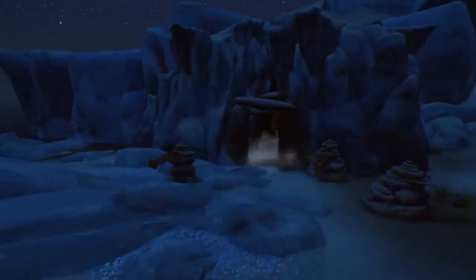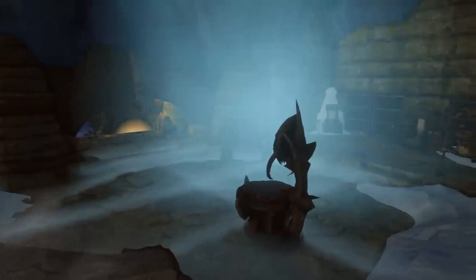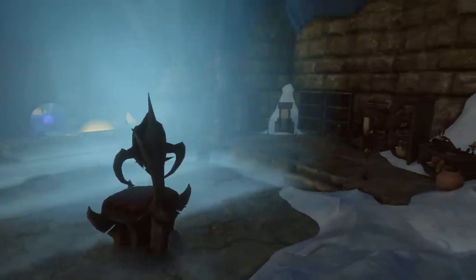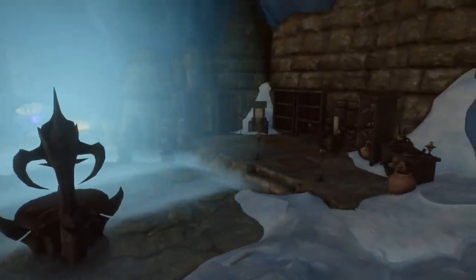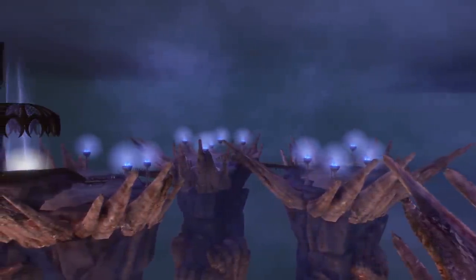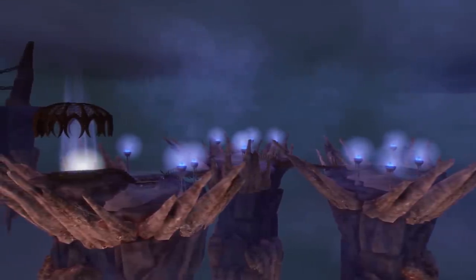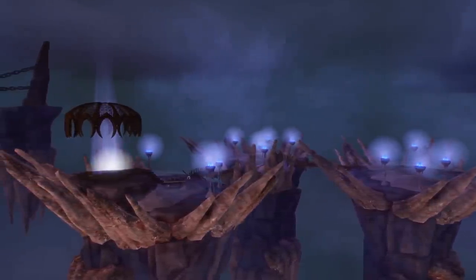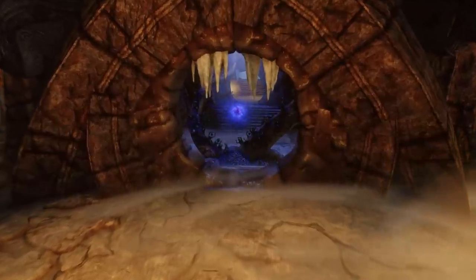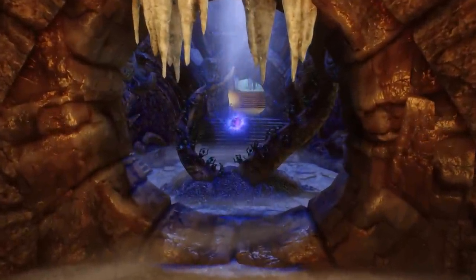Korvaxis, an ancient temple buried beneath a tiny island in the Sea of Ghosts, also gets a bit extra-dimensional, as it's revealed to be a former church to Molag Bal, Daedric Lord of Domination. Our trip through these crevices will ultimately lead us to Cold Harbour, Bal's Plane of Oblivion, which we'll have to escape by navigating a few floating islands and solving a puzzle. Roughly the same size as the Underkeep, expect conquering Korvaxis to take you another hour.